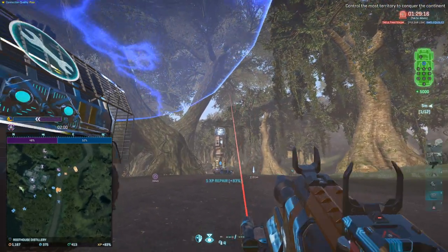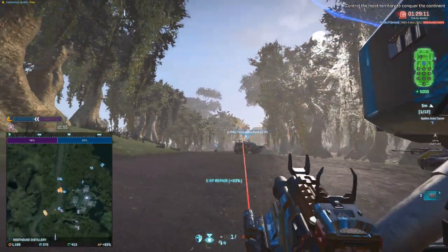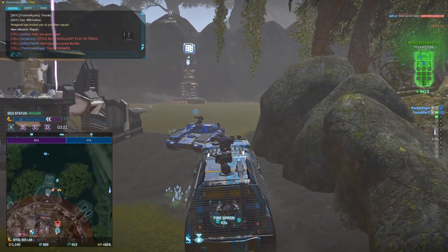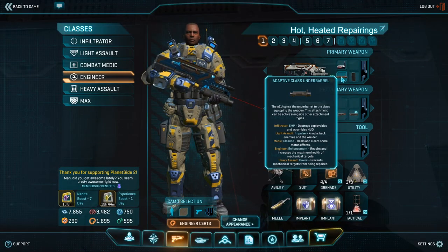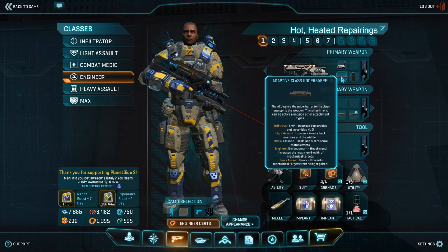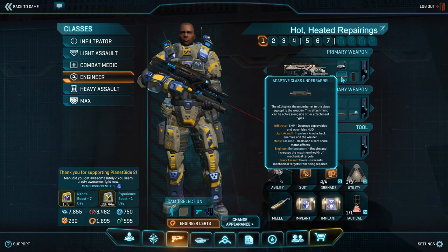And it is also very easy to use up close on your own Sunderer on the move, as you can slow down, jump out of the vehicle, slap the underbarrel grenade launcher on it, discharge, get back in, and just keep moving. The repair underbarrel grenade does exactly half of the repair value of a regular repair grenade, which is 250 points.